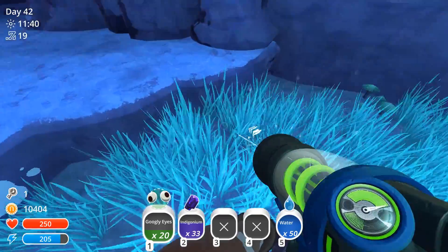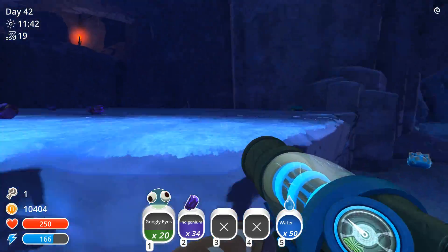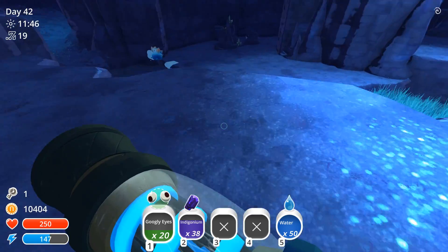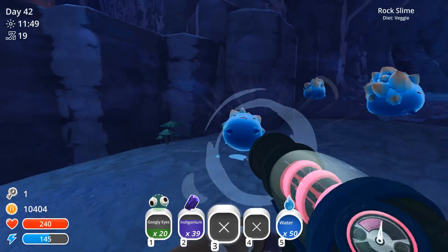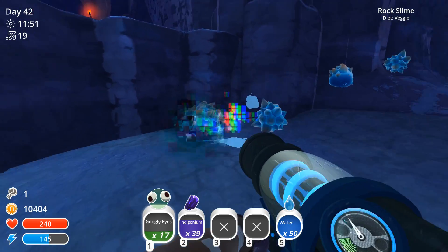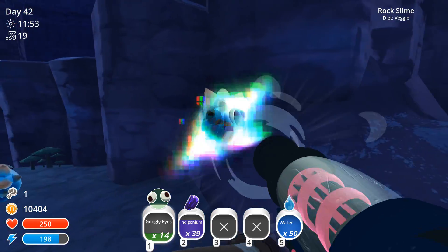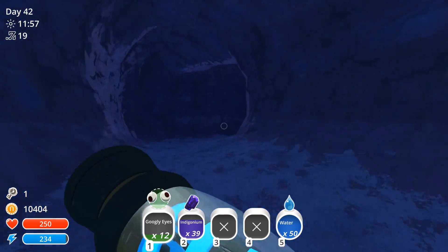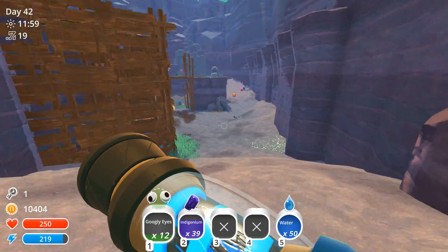I can absolutely stand and pick this stuff up, because I have my refinery link in my inventory, so we can just drop this off. Come here — let me help you out. Teehee. For some reason they weren't making contact. Enjoy your googly eyes, little buddies.